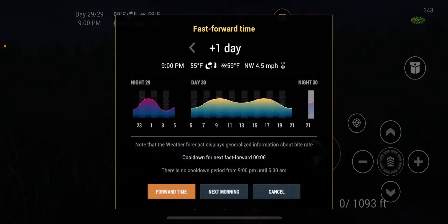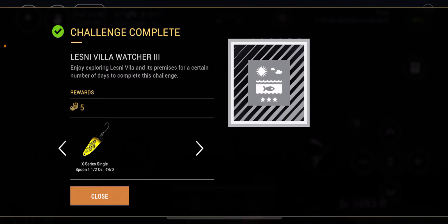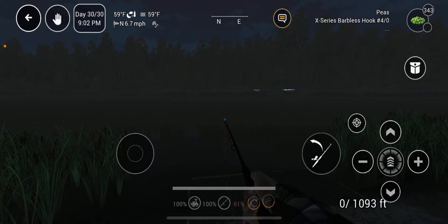Okay, here we go — this is day 29, so let's go forward, click 9 PM, Forward Time, extend. I'm pretty sure I've never received anything from this place before because I don't remember doing 30 days in this lake. Watcher Three — there we go, that's complete! We got five bait coins — you can't turn down five bait coins — and an X-series Single Spoon on a size 4 hook. I'll click Close, then Close, and it says it's been moved to my backpack.